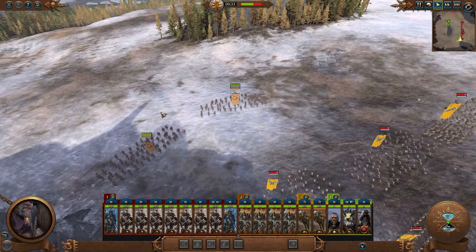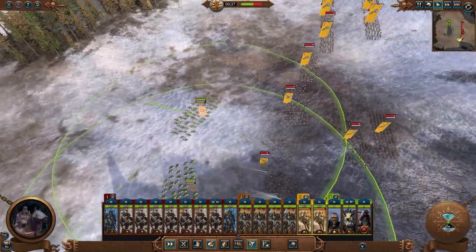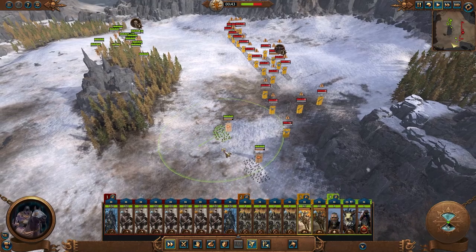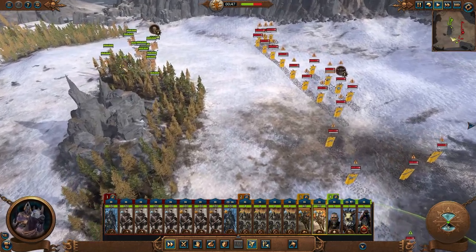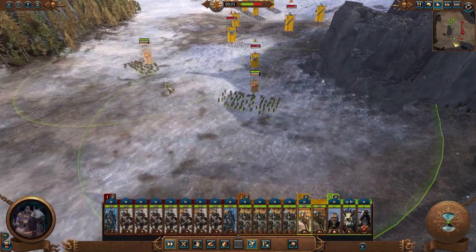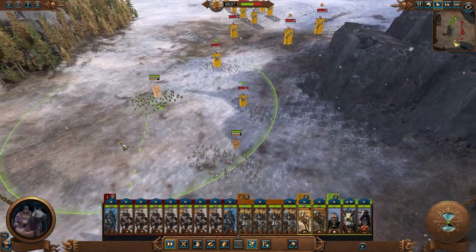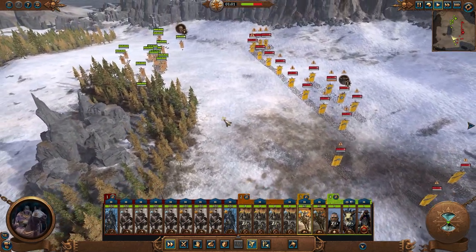They will start moving towards us though, so we'll want to pull back a little ways. Got some good initial damage. Keep the Wyrkin hiding. Keep these guys pulling just far enough away that they're able to throw those axes but not get caught. Our Lord is pretty quick over there. Getting caught would be a foolish idea. About to use all of our throwing axes on that group.